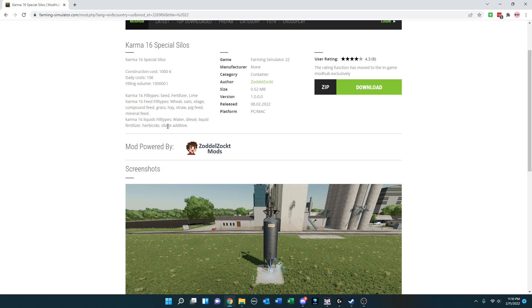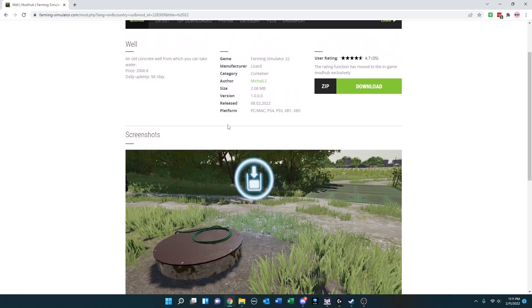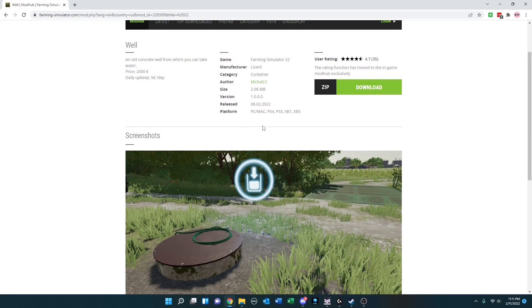a feed type silo, and then a liquid silo. If you're looking for a different type of fill point for water, this is an old concrete well with a hose that you can utilize across all platforms to do that.